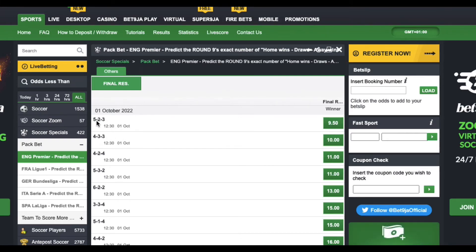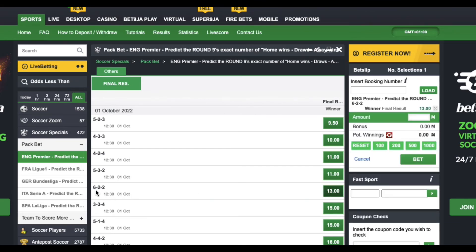5-2-3, for example, would mean you're betting that there will be five home wins, two draws, and three away wins in the 10 matches played in the English Premier League. Or you could click on a 13-odds option — that would mean betting on six home wins, two draws, and two away wins, and it looks very juicy.